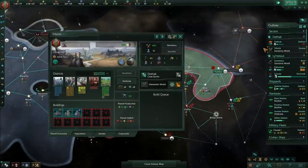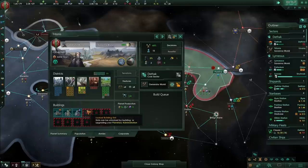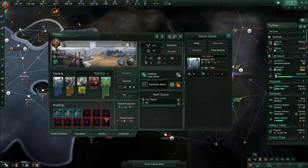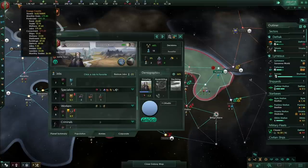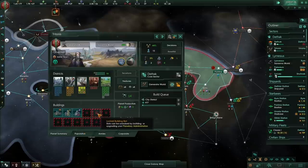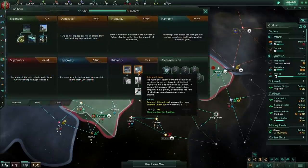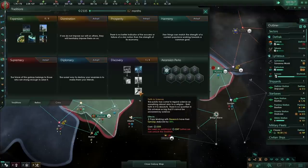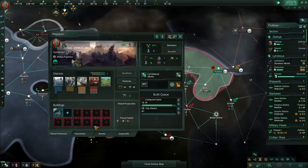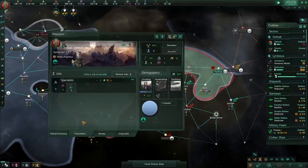On my second colony, Tritonus, I'm going to start expanding the building slots at my disposal. I'll build a city district here since I've got plenty of technicians and a healthy energy income, but I'd rather start using some of these slots to get some specialists down on the world. Then we're going to unlock a tradition — I'll take the increase to research alternatives, and probably follow that all the way down to Faith in Science for the 20% upkeep reduction, which will couple nicely with Patavium becoming a research world.